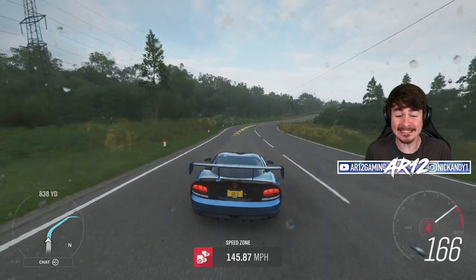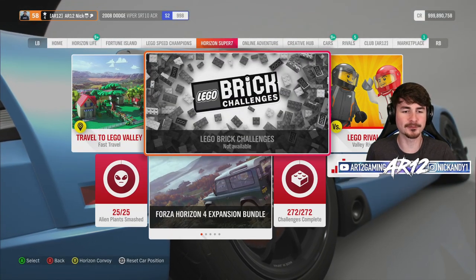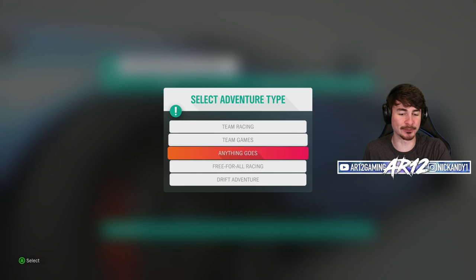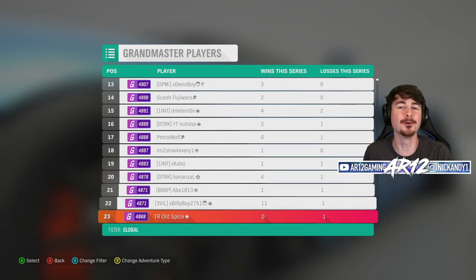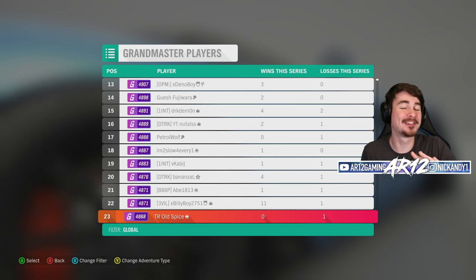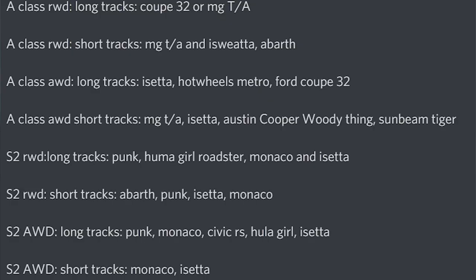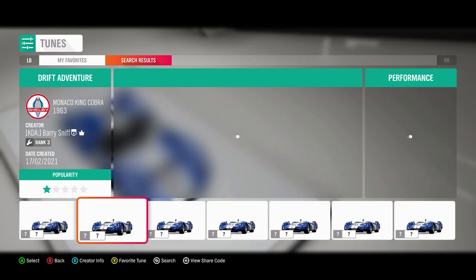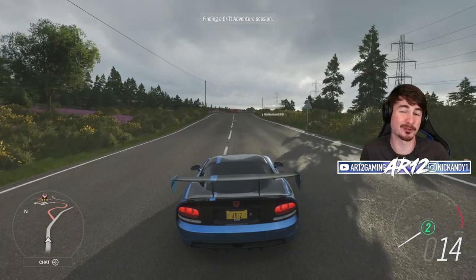That was a couple of days ago. Since then, I've done a little bit of research to give us a little bit more luck through these Rank Drift Adventures. If you're a part of the AR12 Discord server, you might have heard of one of our members named Mika. If you open up the Forza Horizon 4 Grand Master list and head over to Drift Adventure and scroll through the list, you will find Mika on this list. Mika is one of the best drifters in Forza Horizon 4, and he gave me a couple of tips and a couple of cars I should be using. I've already downloaded and applied a bunch of those really good drift tunes that Mika was suggesting. So let's load up a second drift adventure and cross fingers that we can do well — or at least better.